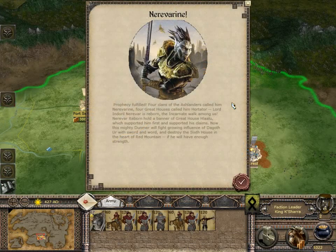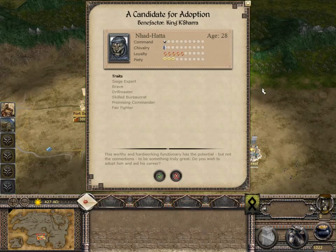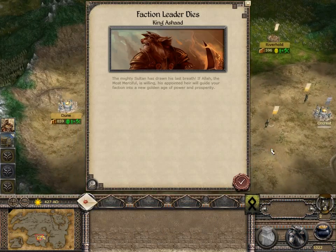Nervaarine - prophecy fulfilled! Four clans of the Ashlanders called him Nervaarine, four great houses called him Horthathor. The lord and the real Nervaarine is reborn, the incarnate walks among us. Nervaarine reborn holds a banner of great house Lalu, which supported him first and supported his claim. May we fight the growing influence of Dagothur with sword and will, and destroy the sixth house in the heart of the red mountain, if he will have enough strength.